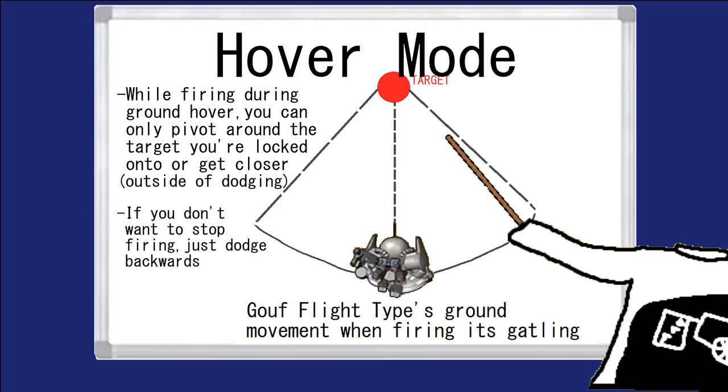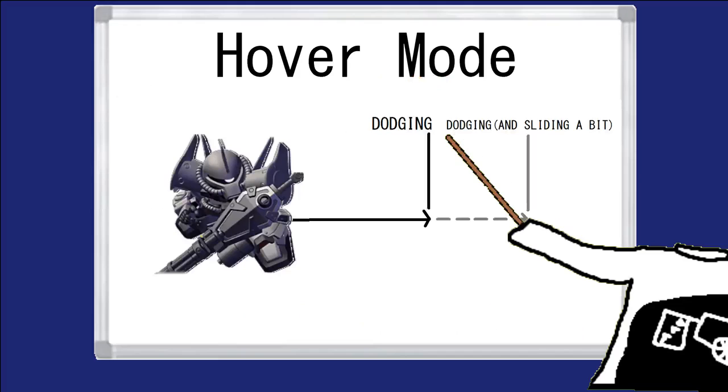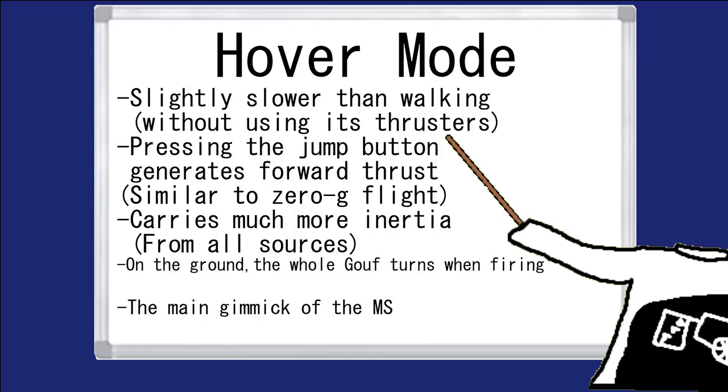Dodging backwards does do the trick if you need to in that oddly specific scenario. On the note of dodging, you carry far more inertia, which makes you slide along the ground as if it were ice — well, slower, but you get what I mean. This also applies to the pushback after blocking a hit, as well as any other propelling forces, which gives you an incentive to use your walking mode as well in certain cases.